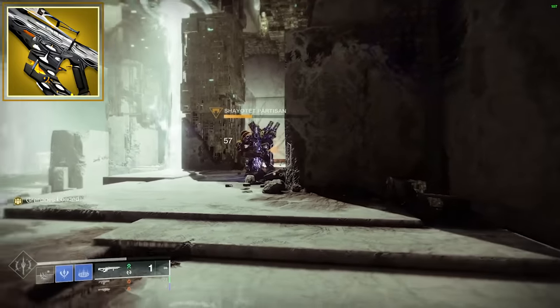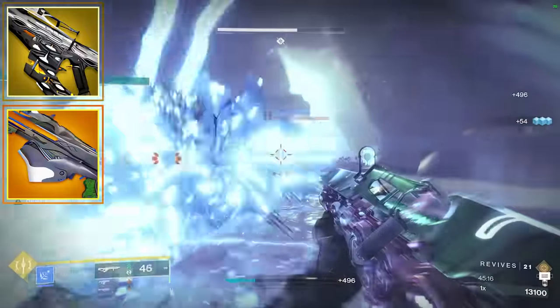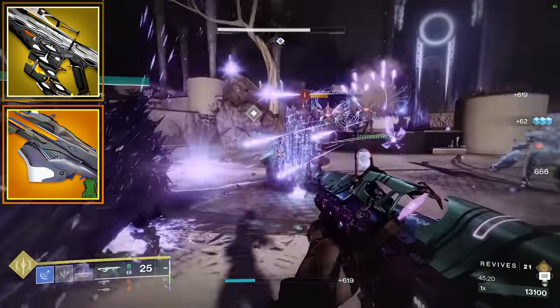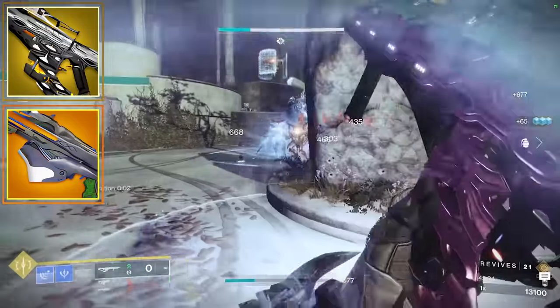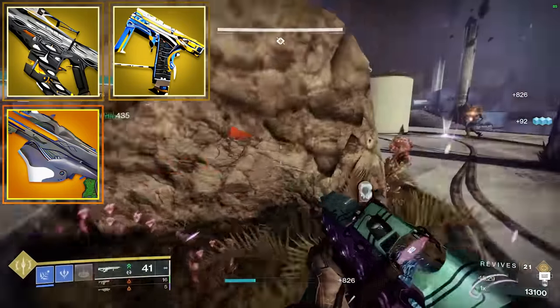Some other honorable mentions for Strand weapons are the Navigator. I actually used it to run a full Coil, and being able to apply Woven Mail and also Sever on high health targets were great, and that's on top of everything else we're already doing. So if you have this weapon, try it out. I also used the Final Warning — that's a great option and it's anti-barrier. And then a great legendary is Rufus's Fury.